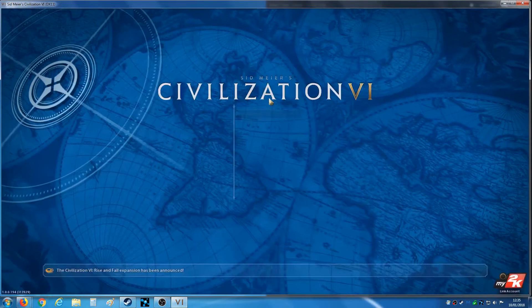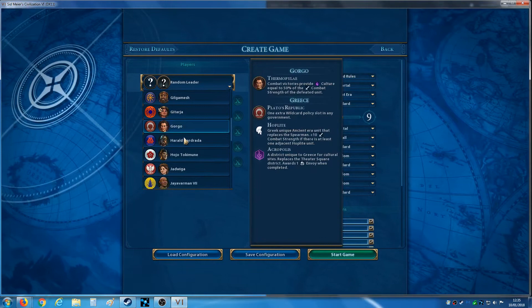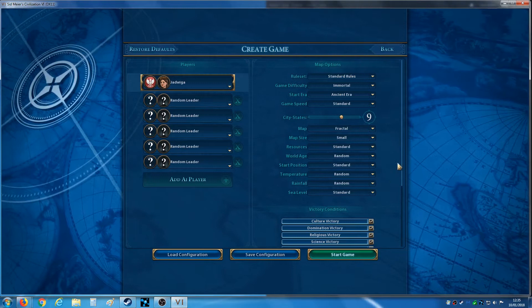Game options — no, that's the wrong one. Single Player, create game. Advanced Setup — I've actually got a configuration already set up. Let's load that and pick Poland — Jadwiga. I'm going to be playing on Immortal, on a small map size, so six opponents. Small is actually really big in my opinion anyway.